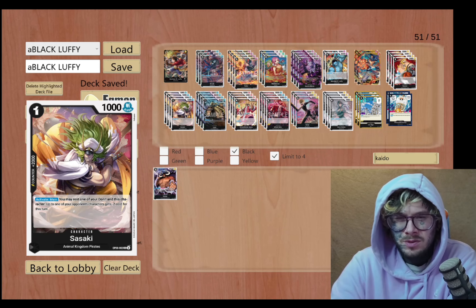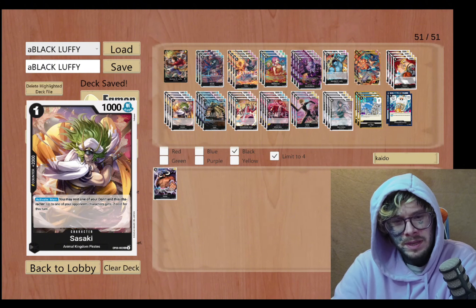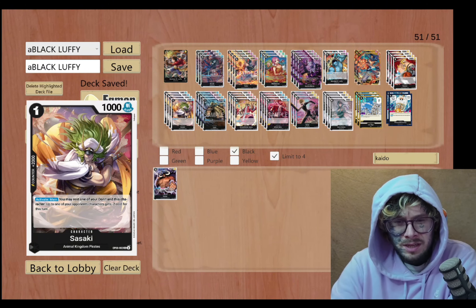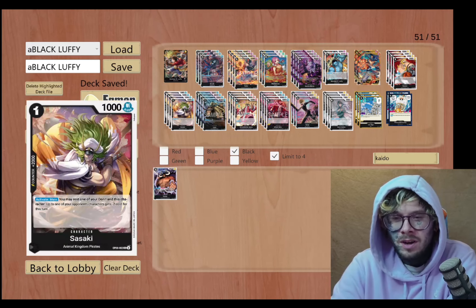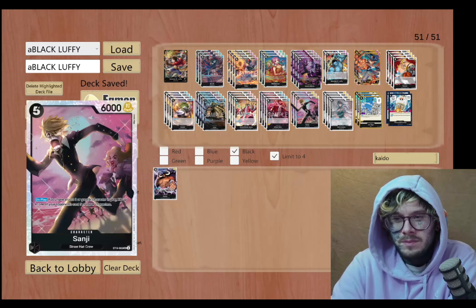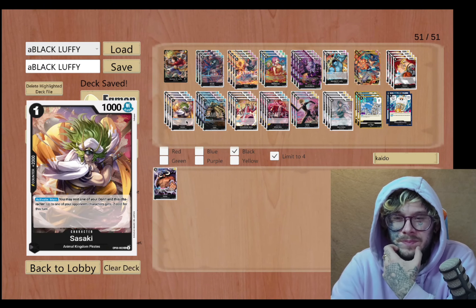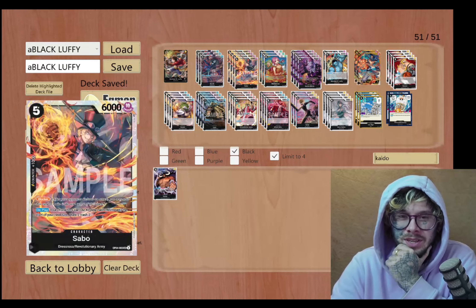Sanji, Who's Who, Scratchman, then Jack of course. And then Sasaki — he's really just a 2K. I don't really play him; if I don't have anything else to play I will, and he can come in handy because of the negative two costs, but it's iffy. If you can get it off it'll work because you can drop Brook on top of like a three-cost. Anyway, let's jump into the video.